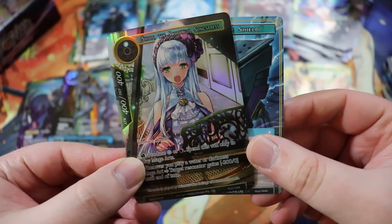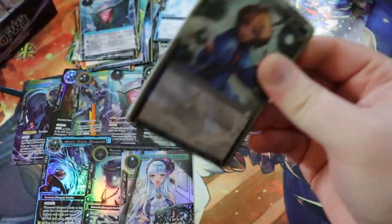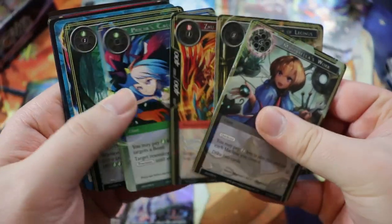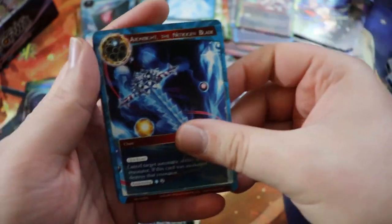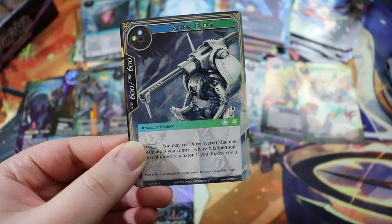We have Ultimate Shield followed by a full art super rare Shion. Not super great for this deck, but really good for Valentina. I think it was the pre-release promo. Getting more Shions is not bad.